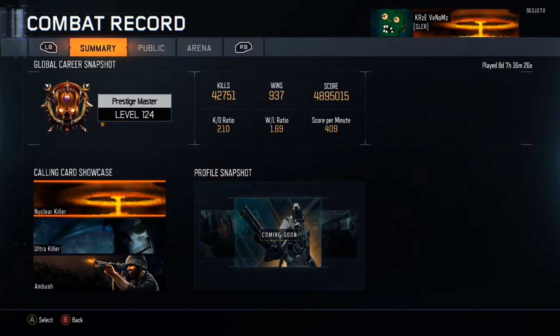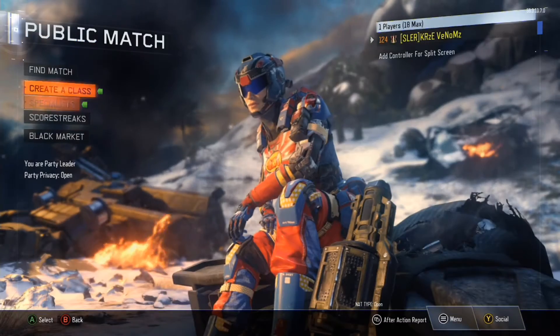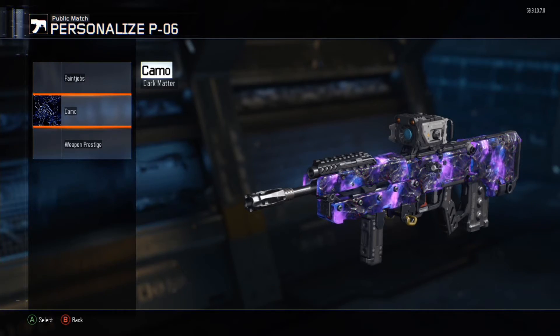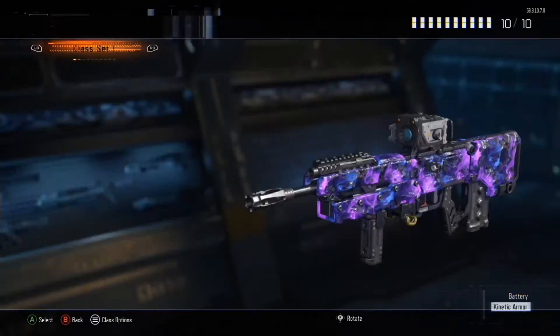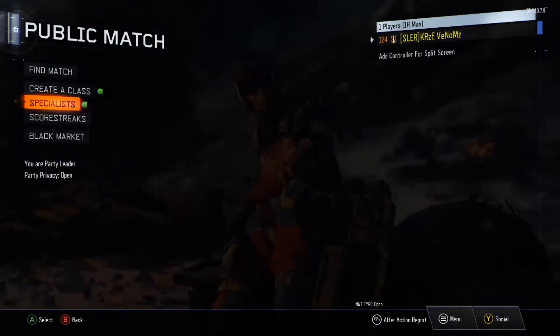I've got a 2.10 kill death ratio, and that has gone down so much through trying to go for dark matter, which actually guys I finally have. Yeah, I know I talked about it in the last video, but I finally have dark matter, which is awesome. Took me forever to get. The launchers are just ridiculous — so hard to get.